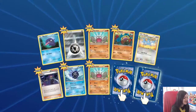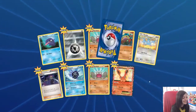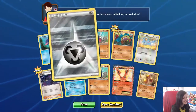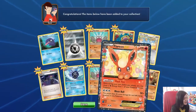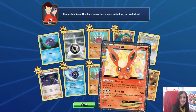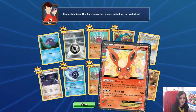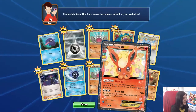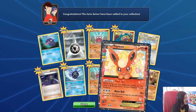We got a Flareon EX and Dugtrio. We already have the Dugtrio, but let's have a look at this Flareon. It's got Flashfire Blazeball. That is number 6 out of 32 of the Radiant Collection. So that is both Flareon EX cards that we have now. I pulled this physical card in one of my last Generations boxes, which you can find on the channel.